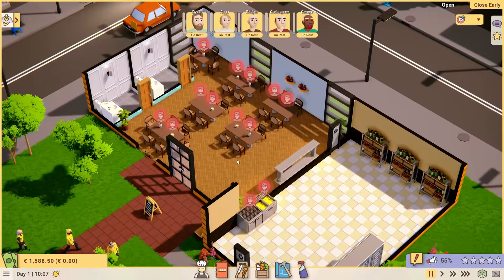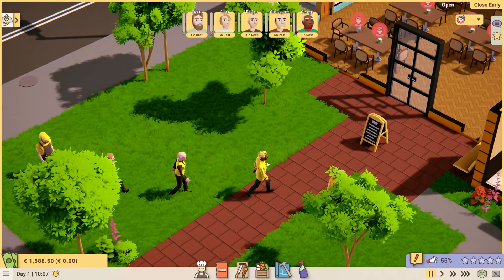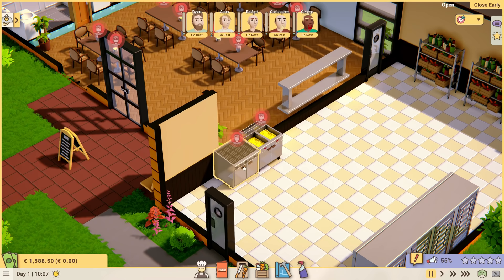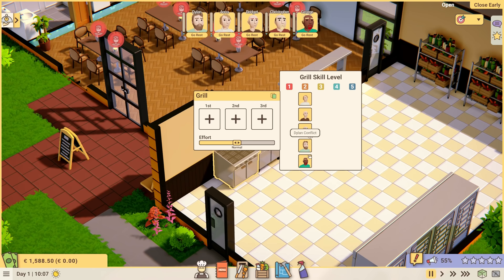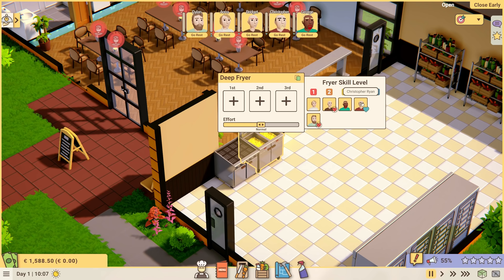We have some things to assign. George and Christopher are going to be doing cooking. If I click on the grill, we want George working the grill first — Christopher doesn't like it, so he'll be the backup. And on the deep fryer, Christopher goes first and then George second. That'll handle cooking nicely.